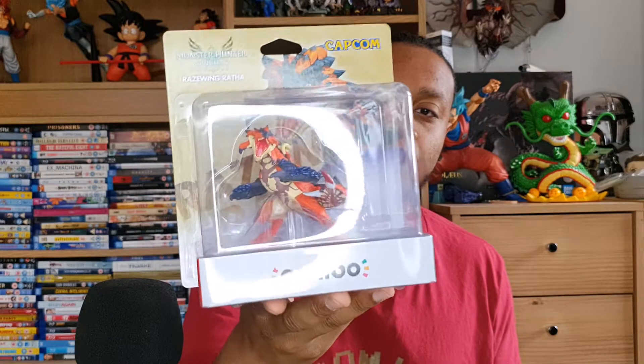By pre-ordering Monster Hunter Stories 2, it came with some other goodies as well — stickers, posters, and a microfiber cloth. I was also able to pre-order one of the amiibos; the other two got sold out. I got the Razewing Ratha, which I cannot wait to pop straight open.